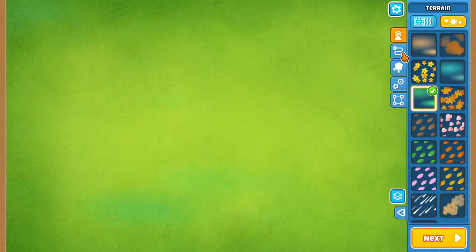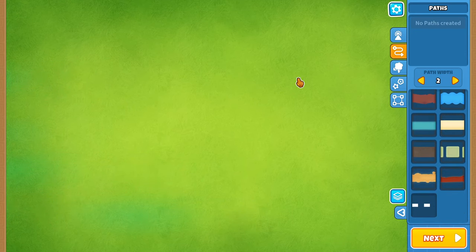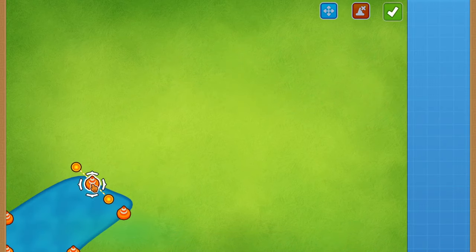Now that we've chosen our background effect, let's look at which kind of pathway to use. I'm thinking we could do something really cool — like a twisty, winding river going through the map, starting from the bottom left and working all the way up to the top right.